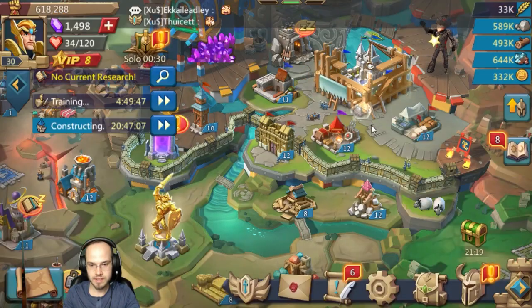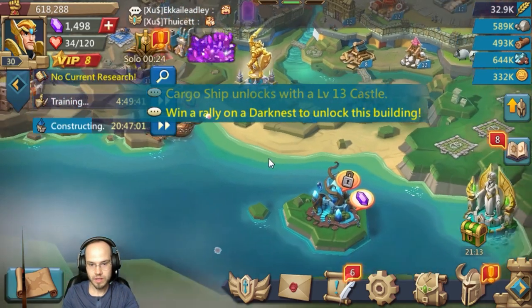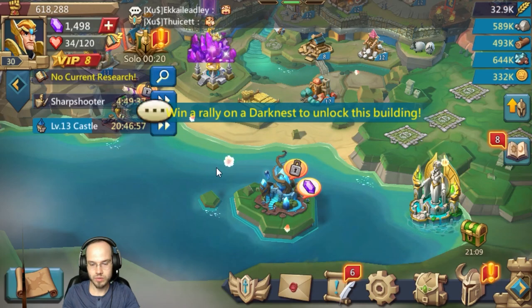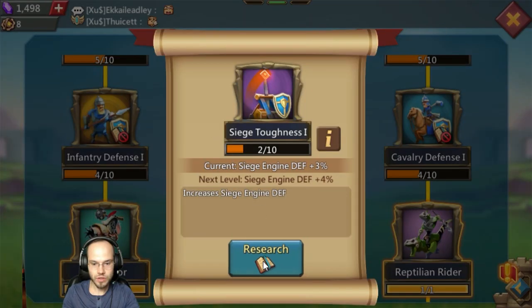Check this out — we are starting to get gems from the Colosseum. We're upgrading to level 13 castle, heck yeah! This is gonna unlock our cargo ship. I'm gonna rally on a darkness to unlock this building — we still haven't done that, which would be worth doing.